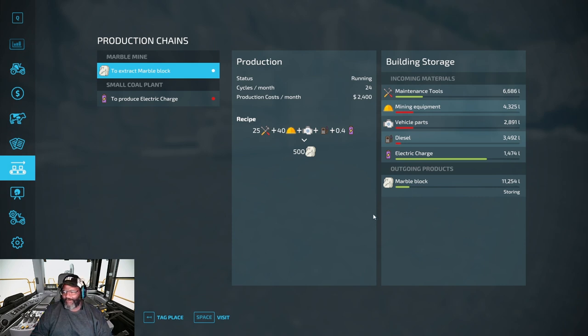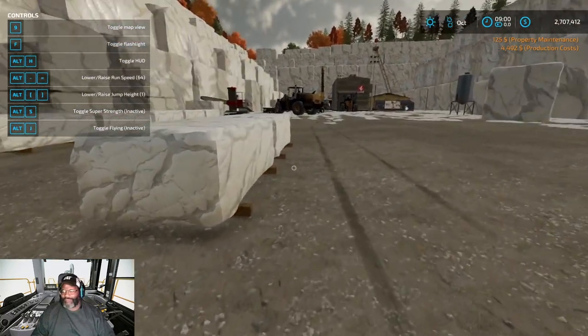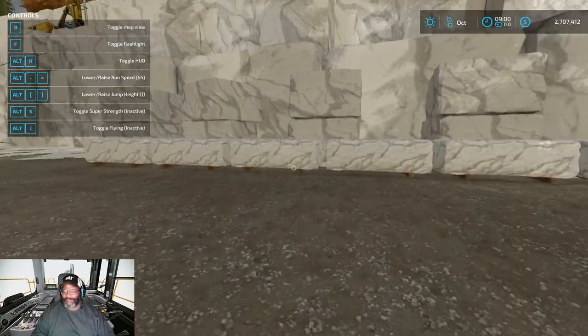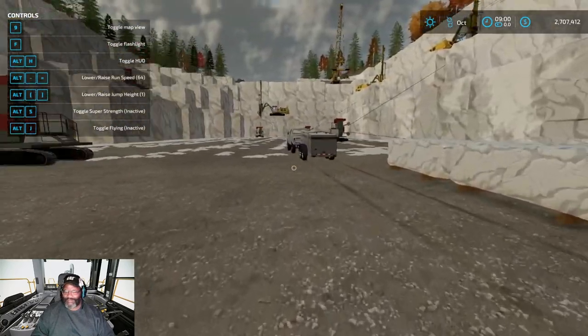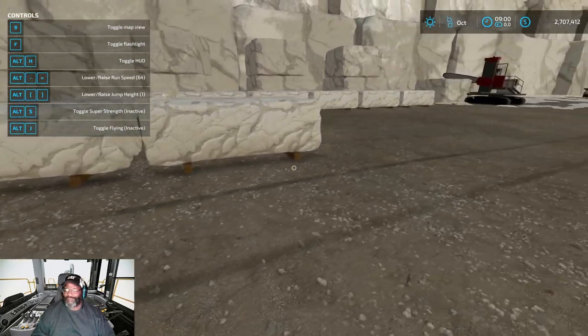To get the marble to spawn, all you have to do is leave it on 'storing.' You can change it to selling to automatically sell it, or distribute it around the map where it needs to be used, but in order to spawn it just leave it on storing and give it time. You can see I'm storing 11,000 concrete blocks. I'll speed the time up — see, I just leave it on storing and it drops the blocks down. I've got one, two, three, four, five, six, seven, eight blocks. You're going to need a piece of heavy equipment to lift these because this stone is heavy.